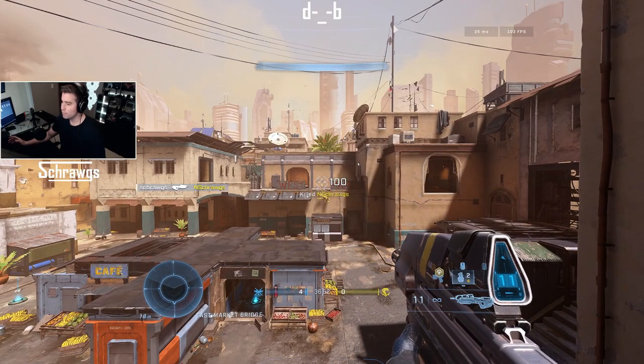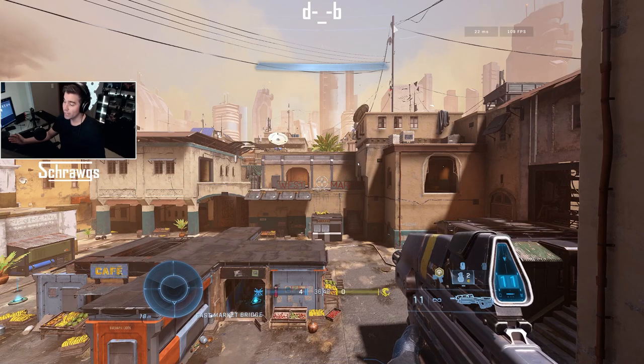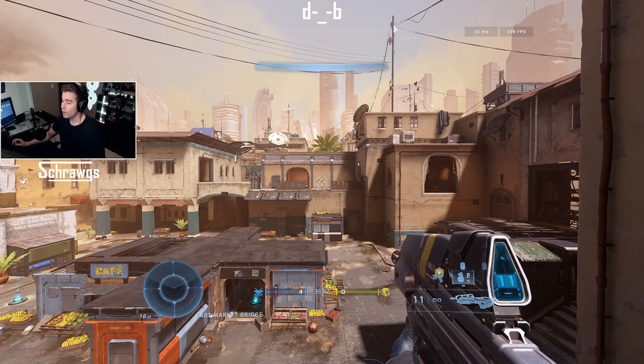Obviously much more effective — we have 11 bullets left and we were actually able to kill him. So burst fire is significantly more effective at range when you are using the assault rifle.